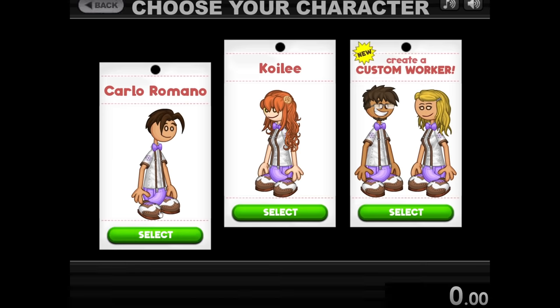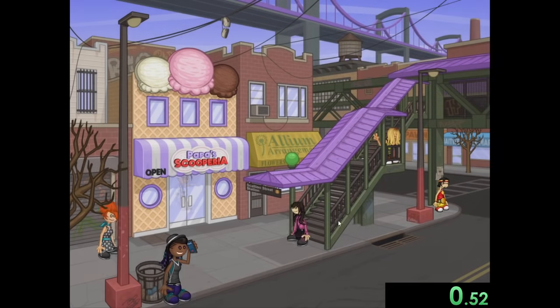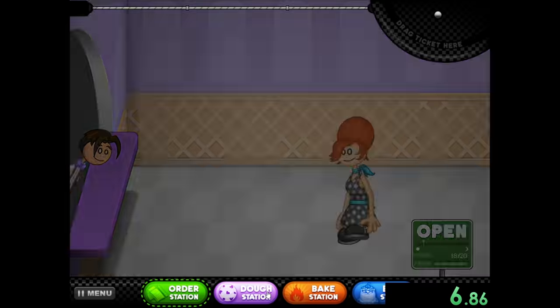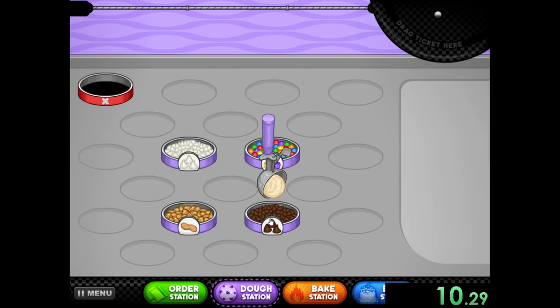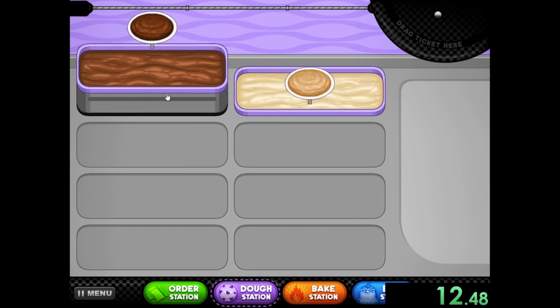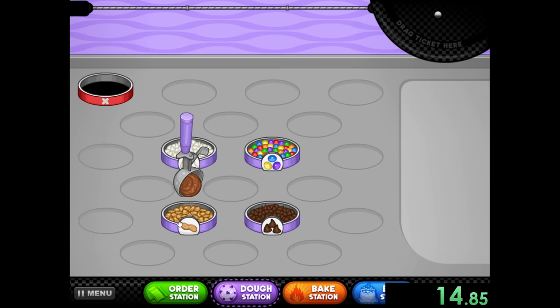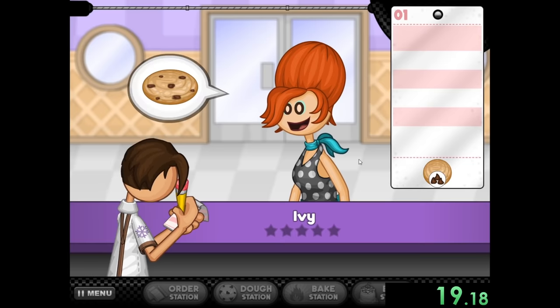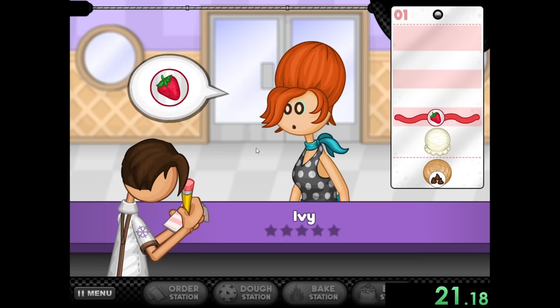To start the speedrun, I can pick my character and we start our timer as soon as I skip the intro. We have this little cutscene going into day 1, and then we get to skip our training because we don't need to go through it — it's going to take way too much time, and I already know what to do. So I'm going to scoop some of this cookie batter.